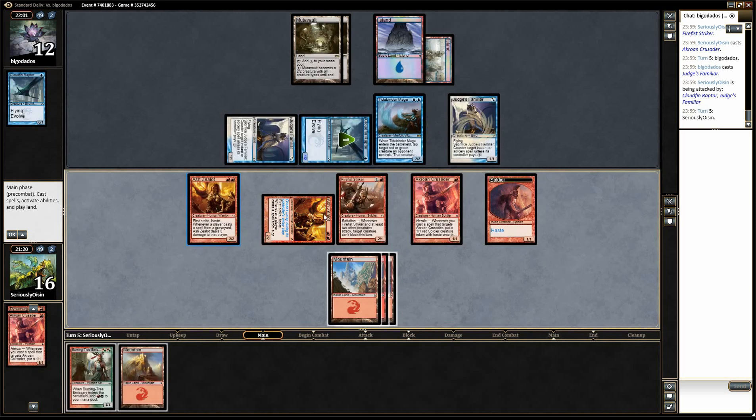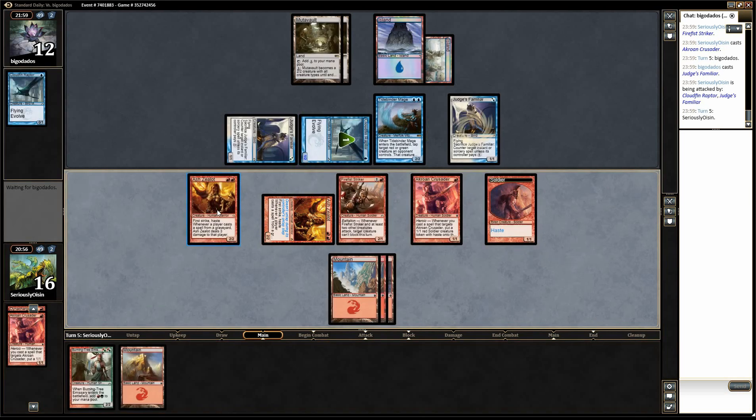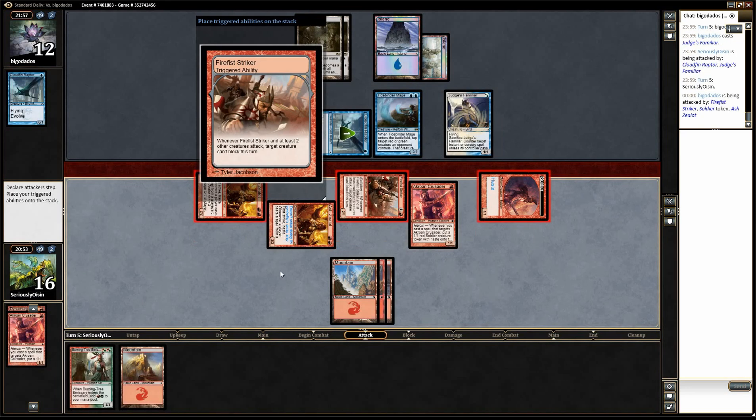So what I'm going to do is attack with Firefist Striker and this Soldier, and I'm going to target Judge's Familiar with the Firefist Striker's trigger. The reason being I don't want the Striker to trade for a Judge's Familiar — I want it to trade for something relevant. I'm fine with him eating a Soldier. I think that's how I'm going to play this. I'm still pissed at myself for not casting that Burning Tree — really, really poor play.